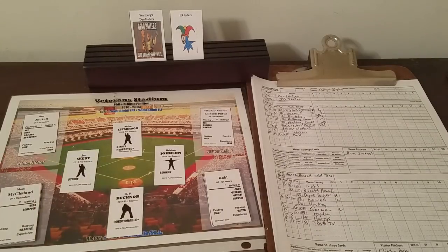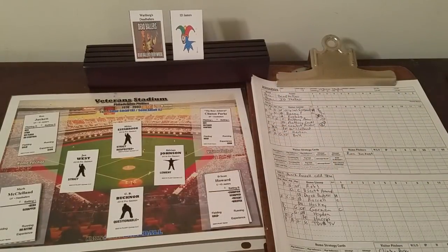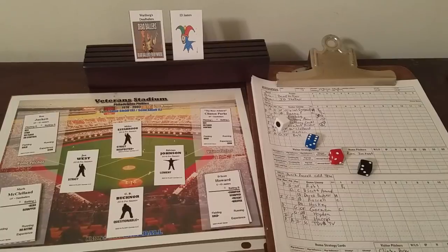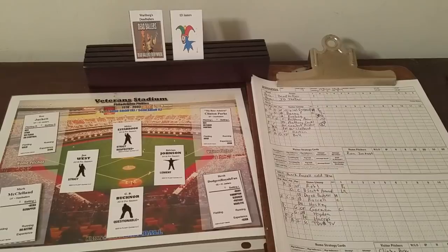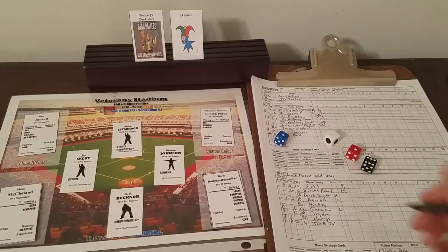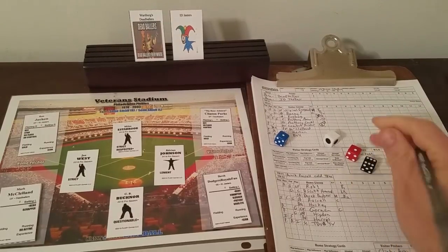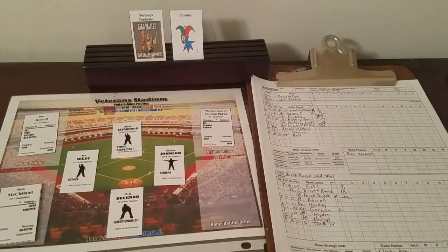Clinton Parks is the happiest guy in the building with that lead. Here's Rob! — 2-4-4. Is he an ace? Yes. It's a fly out to center, one away. Here's D. Scott Howard — 1-2-6. Is he fresh? Yes, it's a line to second — two quick outs. Here's Derek Dodgers, Royals fan — 1-1-6. Is he fresh? Yes, it's a strikeout. After one inning it is 1-0 Dead Ballers, as they push to make Game 8 happen.